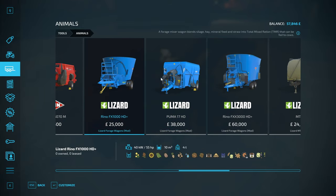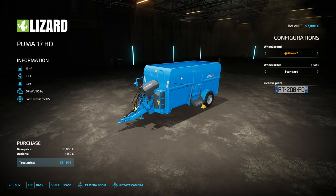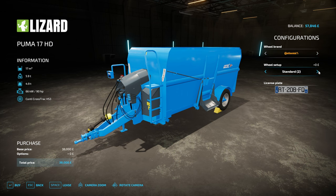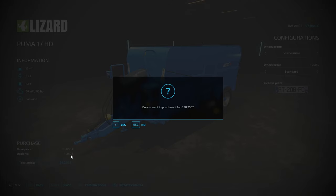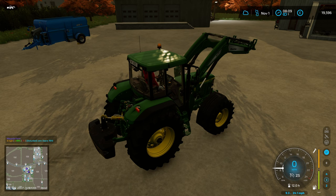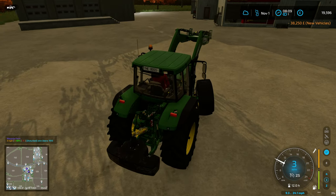We're going to get the Puma 17 HD - it's a 17,000 litre TMR mixer, quite a nice basic one. I really liked it last time so I'm going to buy it so we can have it on the farm for good. We're going to make some TMR next, which is quite a slow process, and I'll mention as I go through what I'm putting in.